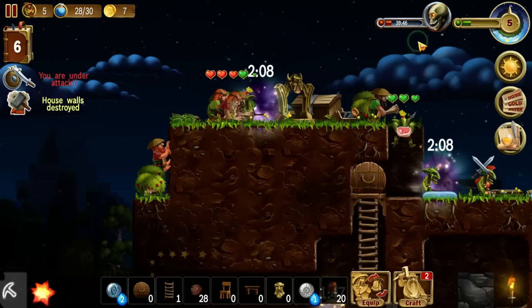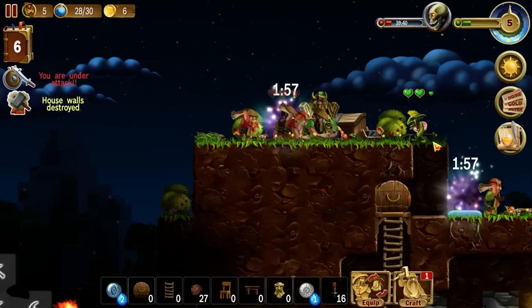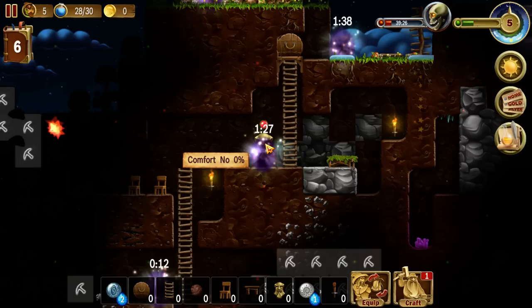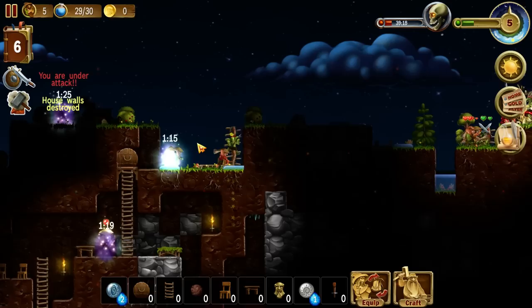It looks like these goblins are actually stealing some of my stuff. So we'll finish off the ones that are nearby. House walls destroyed — really? We still have a contiguous zone, don't we? We may have to go and drop some dirt in there. And apparently I'm out of dirt. I think all my stuff has been stolen. We better go and beat up all these goblins and finish them off because they're taking all of my stuff. We've got some dirt waiting down there, so as soon as we're done fighting we'll be fine.